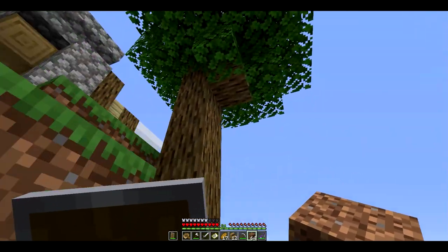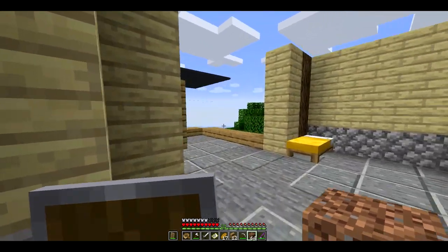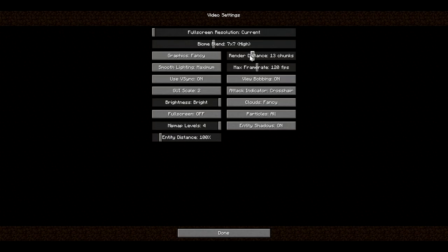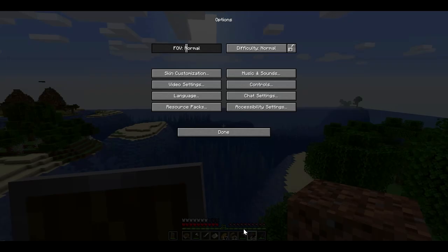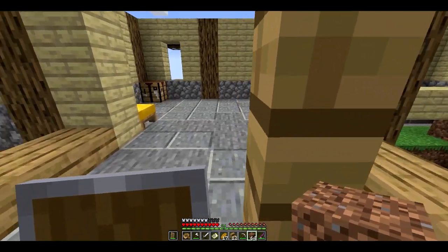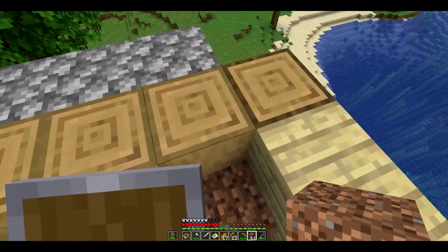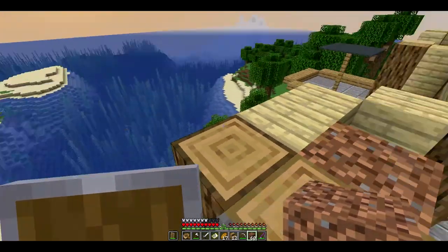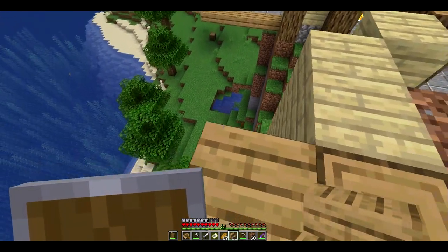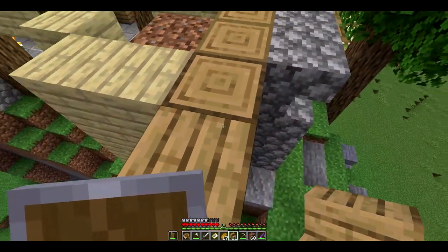I say that and watch me completely mess this up — that's how it goes. I've also added a nice little seating area back here where we can kind of look out at the render distance. We can see the outback island over there. I have found so much iron on that island that I really want to name it Iron Island — there's just so much. I found more iron than anything else there, and it's insane.